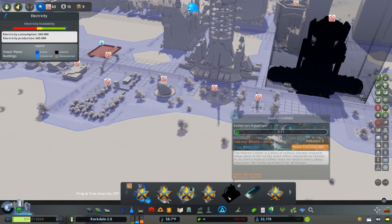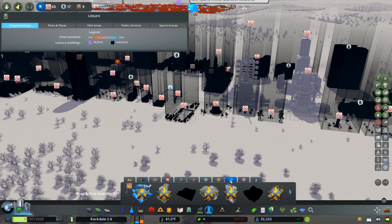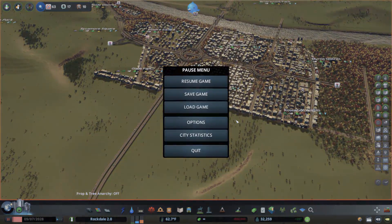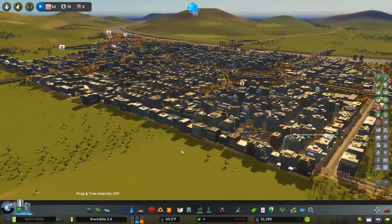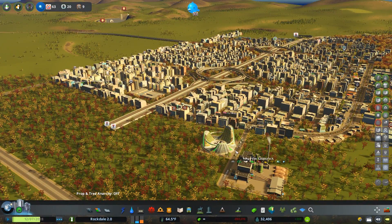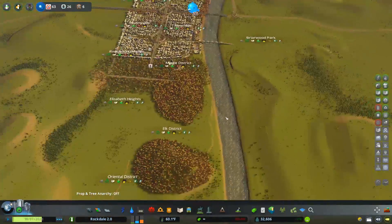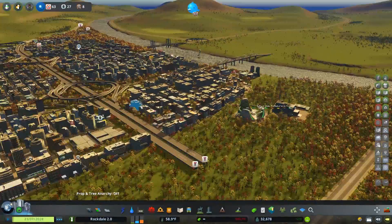We've got most of the monuments dropped in. The one I don't have is the Collider, unfortunately, because I don't have the requirements for the aquarium — I think it's 5,000 students in school. We're already halfway there at a population of 32,000. We're providing plenty of coverage, policies, services — education boost is on, good. We're pushing people into office jobs but we'll have some industry jobs too. We can do the Industry 4.0 policy at some point, which lets the top two educated tiers work in industries. We'll get a couple campuses in and maybe two sports complexes, one on either side of the river — rival schools!